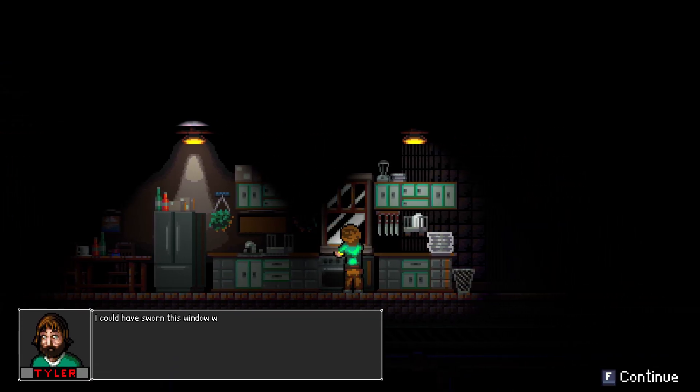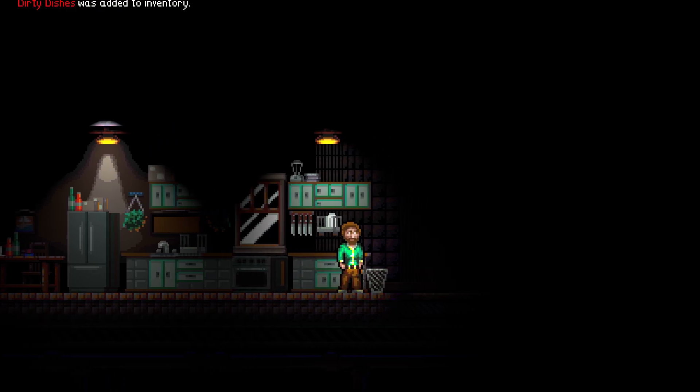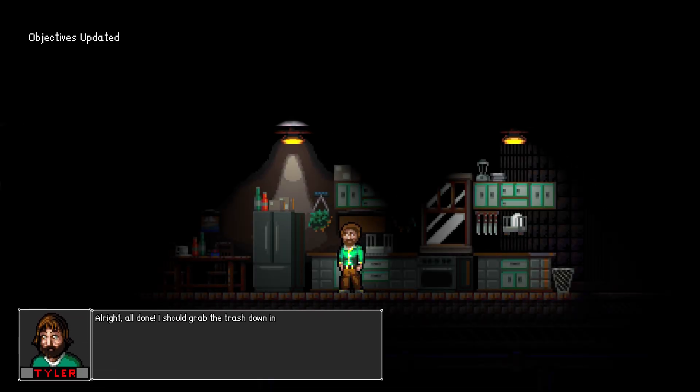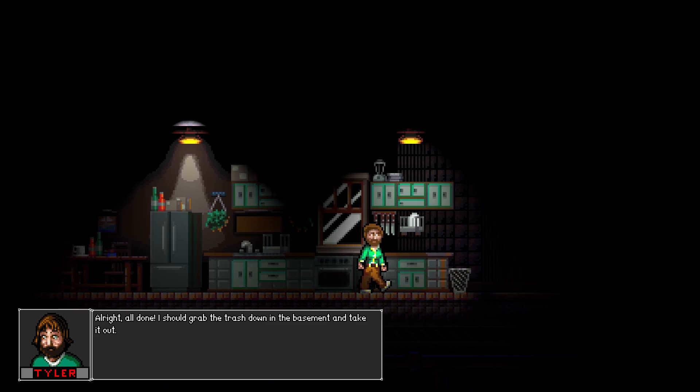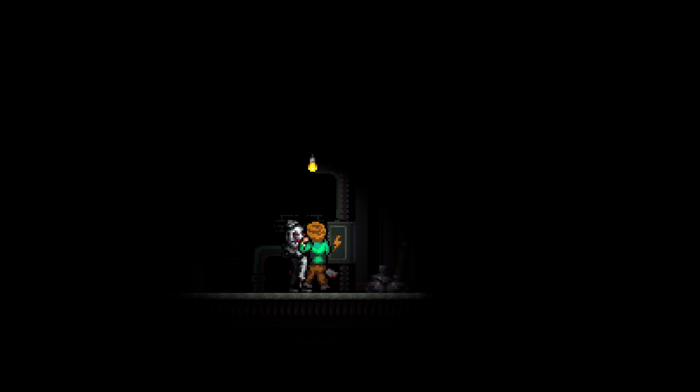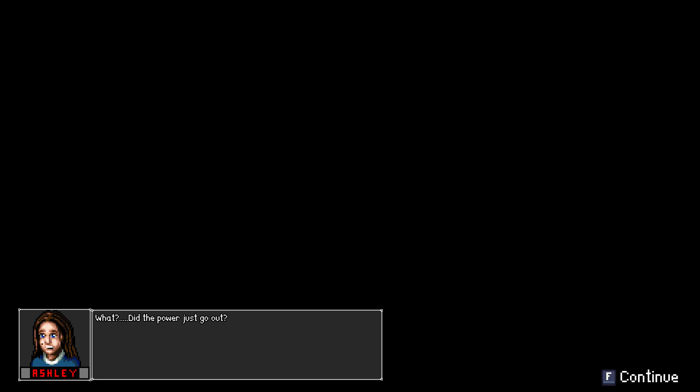That's strange — could've sworn this window was closed. Oh, he's inside. How many dishes do you have for two people? Alright, all done. I should grab the trash down in the basement and take it out. Nevermind — he's in the basement. I'm no longer in control. It's over for this dude. Let's get rid of the trash — yep, that's what Teddy's saying right now. This dude did him in like he's Jason Voorhees. That's a very creative way to take the power out — let's call a spade a spade.